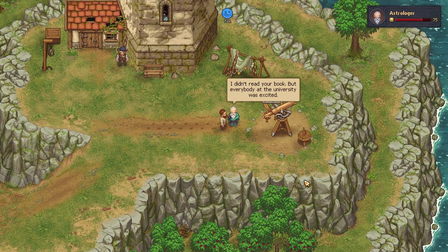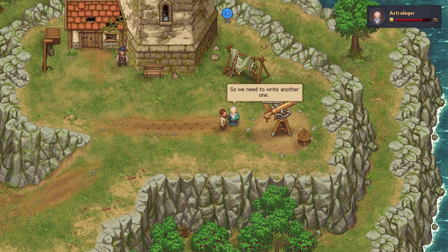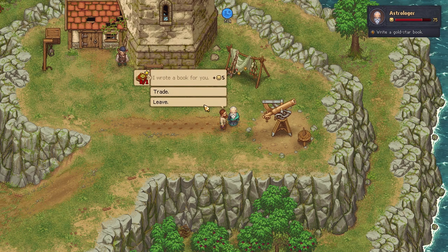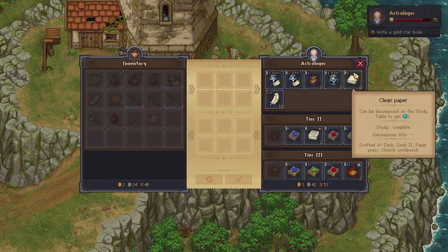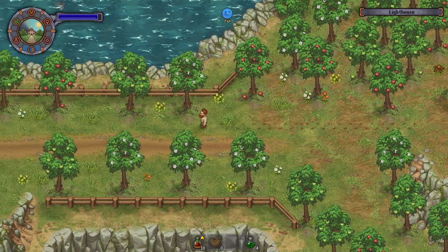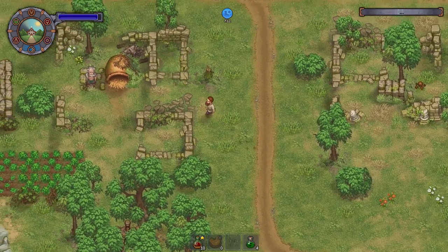Hello. I didn't read your book, but everybody at the university was excited — you get points for honesty. They called it a breath of fresh air, and now they want a sequel. So we need to write another one. By the way, if you'd like to write something, I'll be glad to buy it. Write a gold star book. I'll do my best, but I've got a funny feeling that's going to require gold trappings.